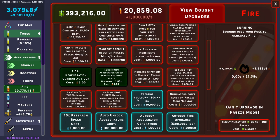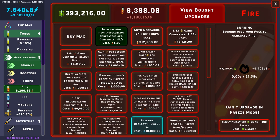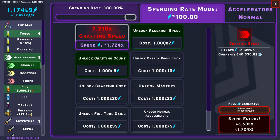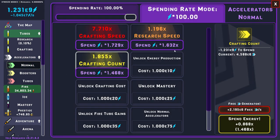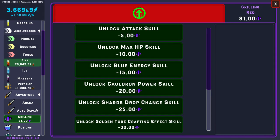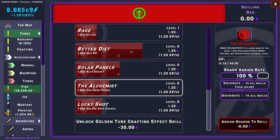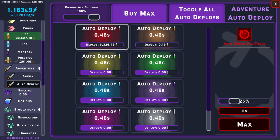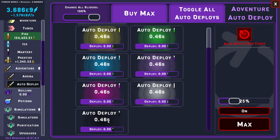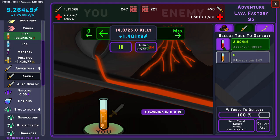Look at the bottom right — last fire upgrade you can see: simulators don't reset on freeze mode because of 1e100 fire twos. I was wondering about this because as I did this video, I bought every single ice upgrade, and in the end I was still doing simulation by hand and it was still resetting. Then I carefully checked and found this upgrade — 1e100 fire twos. It's too expensive so I won't get it this video, but this automation stays and auto deploy stays, which is nice.